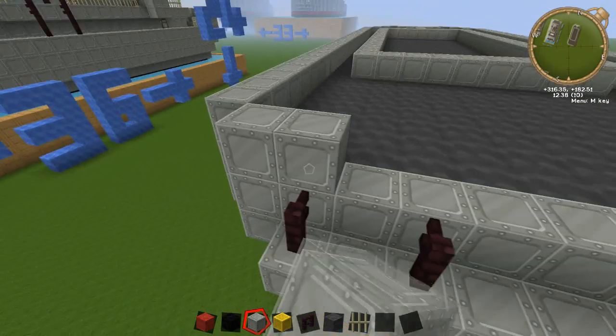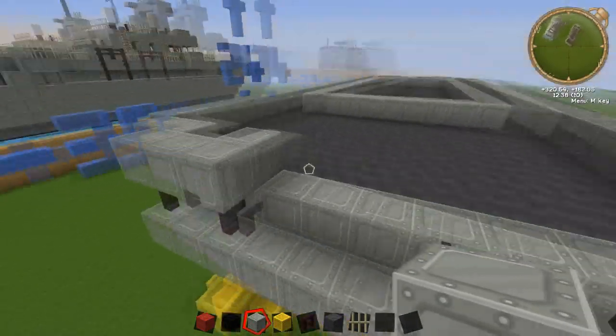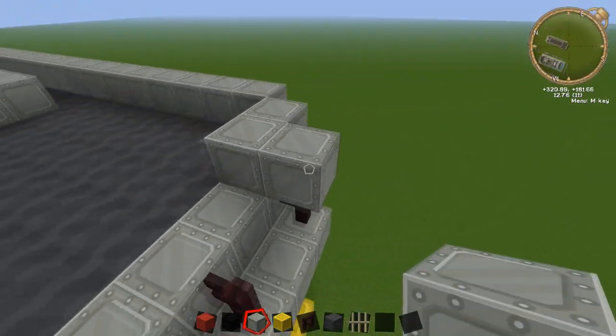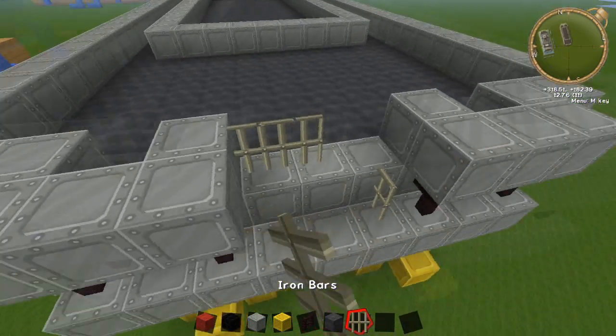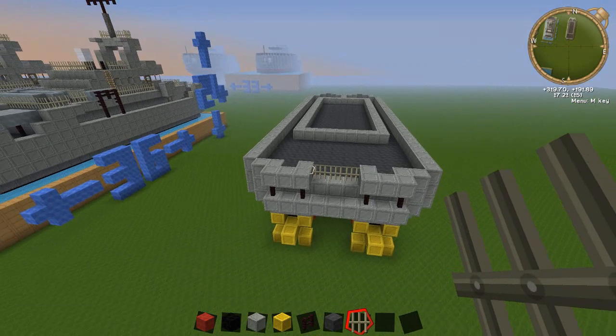Come to the back. You come in and place two blocks here, then come one forwards — creating these bits that come out of the back. There are two blocks here, then it comes forwards, cross by three, then back by one. Put some iron bars in between these parts.